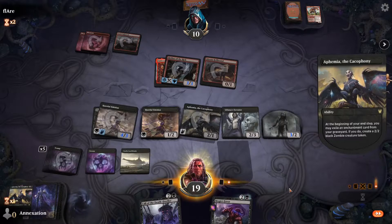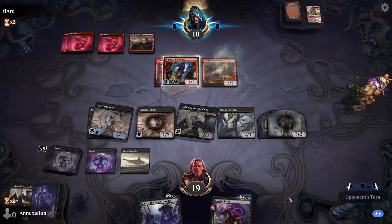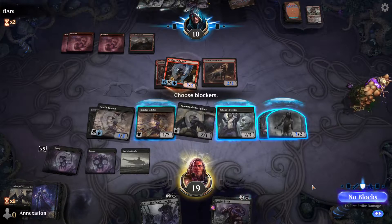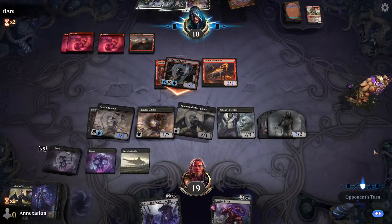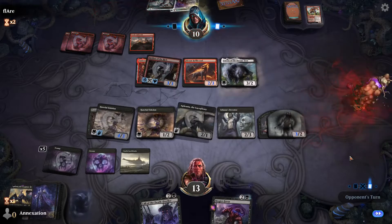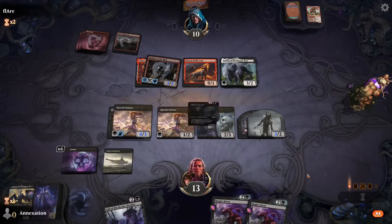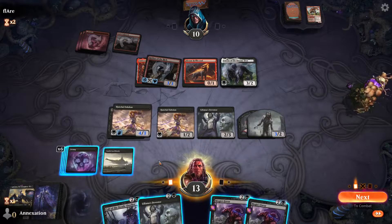Fearless Fledgling — that looks like a good target for our other Meijer's Grasp. Fable Passage — not going to be enough to save it. We kind of got to do this now before it gets out of hand. Let's run out Ephemia, because we do have stuff in the graveyard that can be converted to zombies — with Timorat Calls the Dead and Liliana's Devotee waiting in the wings.